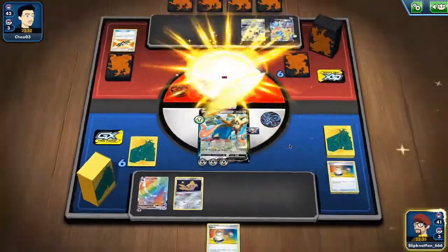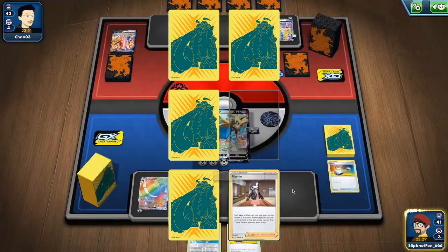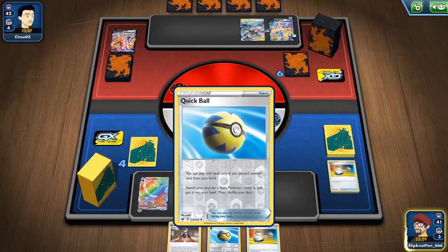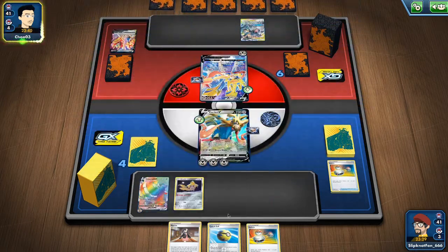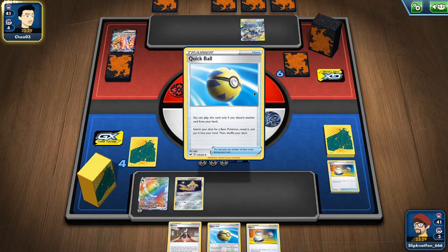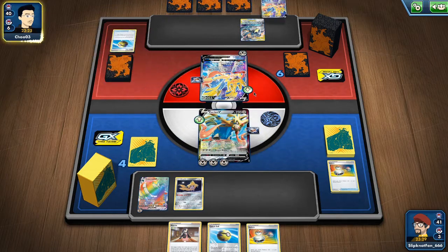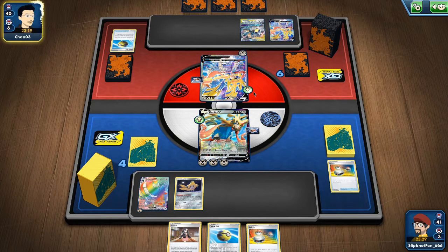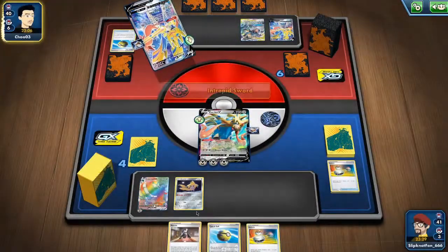We have a Switch, so we can put our Jirachi back in front. We have a Quick Ball plus Marnie — we can discard and get a Crobat V, then use Marnie. It's not on the bench anymore, which means it can't attack this turn. We have to kill it with this one, but we can't knock it out at once — we need a Glaring Berserker.